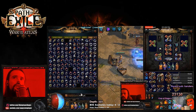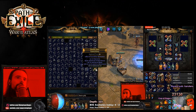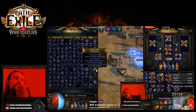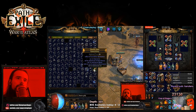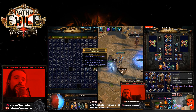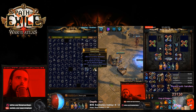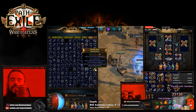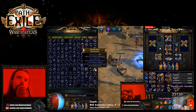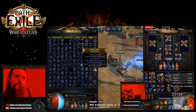The only thing left is basically the Shaper amulet and re-leveling my gems — they are still level 19 — so I'll just be trying to get the currency for the amulet, re-level the gems to 20, and then start corrupting them. That's about it.